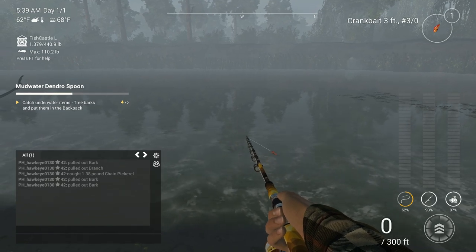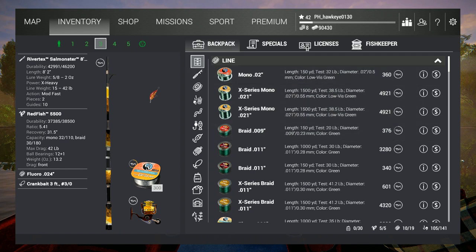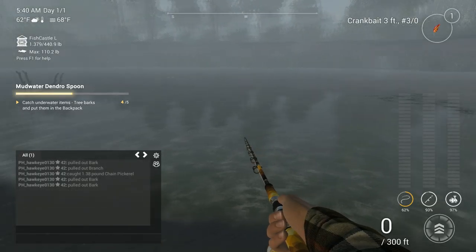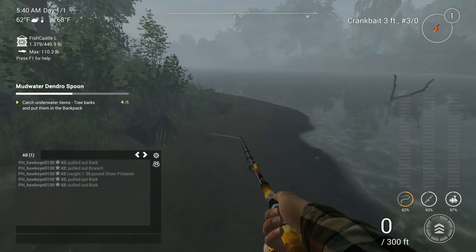The current mission we are on is the Mudwater Dendrospoon mission. In this one, you have to go to Mudwater River and catch tree bark to put in the backpack. From that you make a Dendrospoon, and from that we're supposed to catch some kind of monster fish with that specific lure.